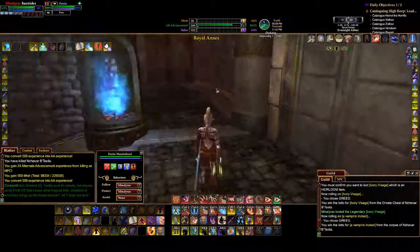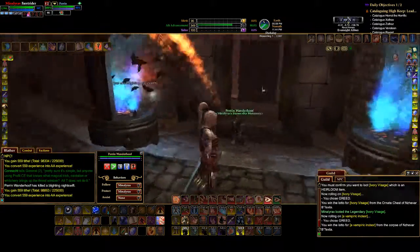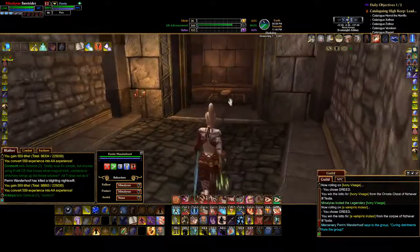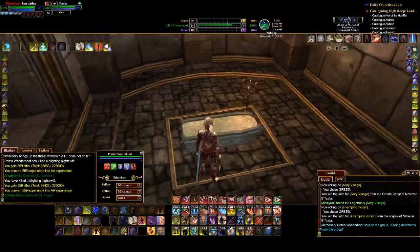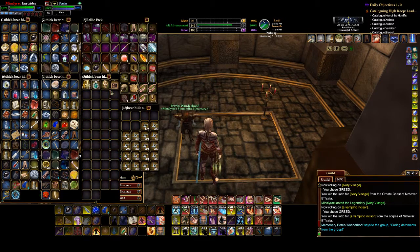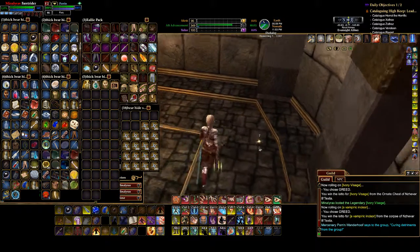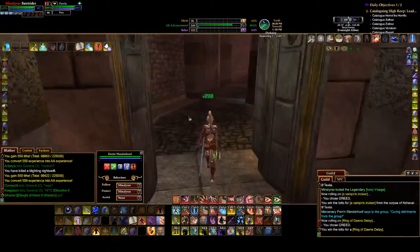Now, if you're looking for the house item, it is down that way. There is a boss back here — this is the Crypt Master or Crypt Keeper or whatever. He is either in that room or this room. This is the house item — you click this to get it. Open the casket and you're going to get a painting. It's Mayong's ex-girlfriend — I can't remember her name, it's like Tassane or something like that. And I got the Ring of Dawn's Delay — I guess it delays Dawn.